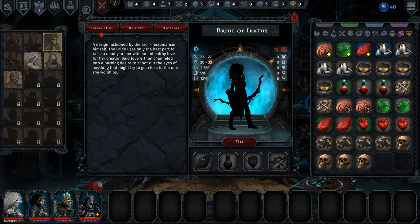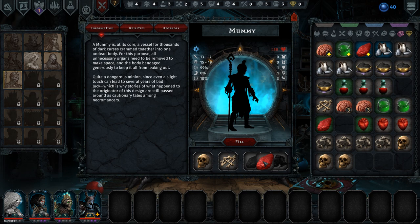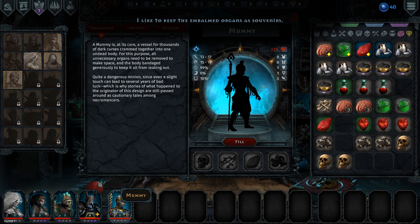Cursed creature? What is that? Oh! I can make mummies now! Yeah, I do have regular flesh. Good. I got worried for a second there.